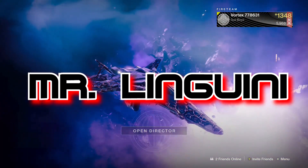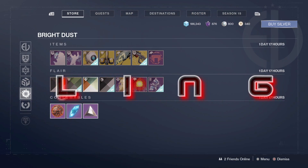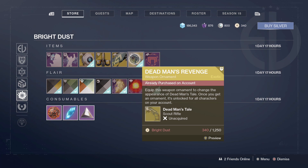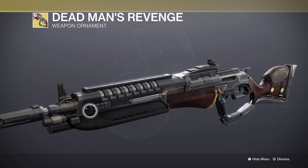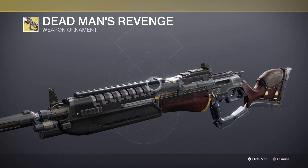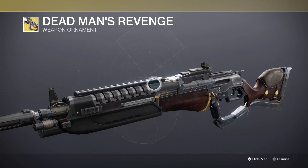Hey everybody, welcome back to the channel. I just wanted to remind y'all if you did not get the Dead Man's Tale ornament Dead Man's Revenge yet, it is still in the store for 1,250 Bright Dust. I'm told that this ornament for some reason gives Dead Man's Tale extra range and also makes the ADS a lot better. So do be sure to pick this up.